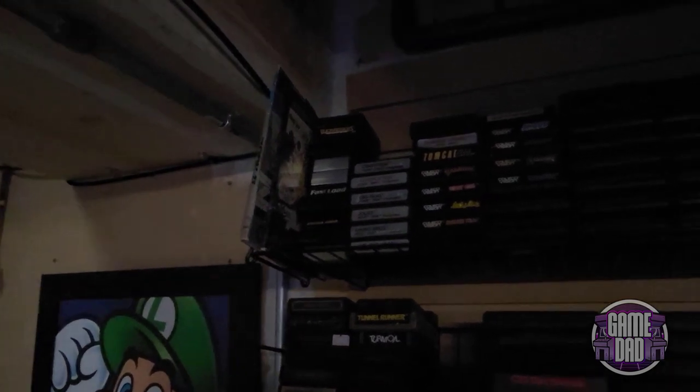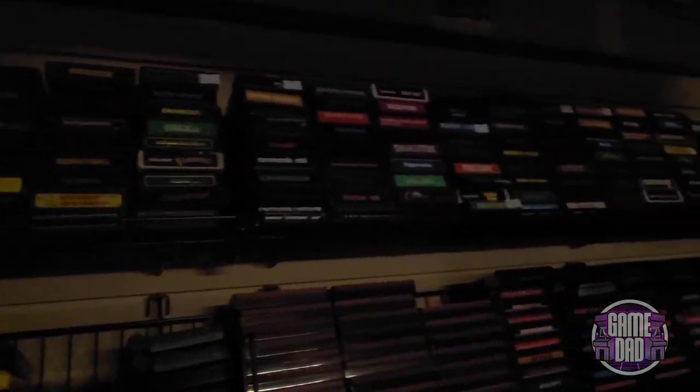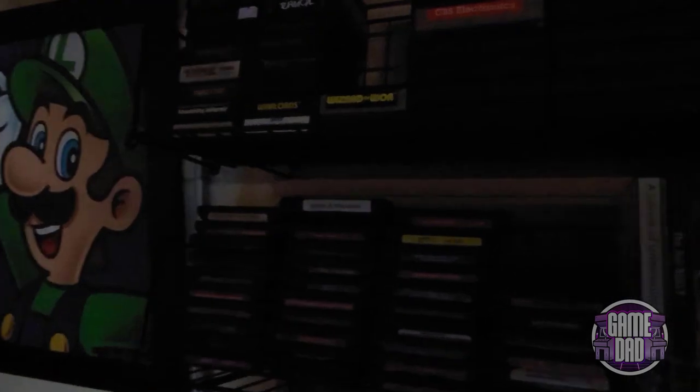Up top here we have some of my Commodore 64 diskette games and C64 games, then Atari 7800, ColecoVision, Magnavox Odyssey 2, Intellivision, lots of 2600 games, 5200, and a nice little stack of Nintendo Famicom Disk System games. There's my Famicom collection, Atari Jaguar, Sega Master System, and a bunch of stuff for Genesis.